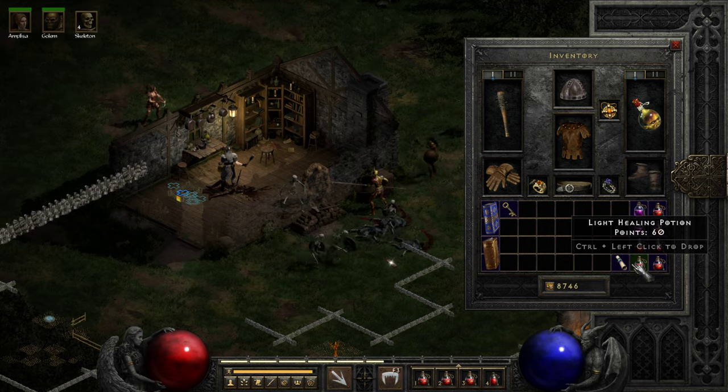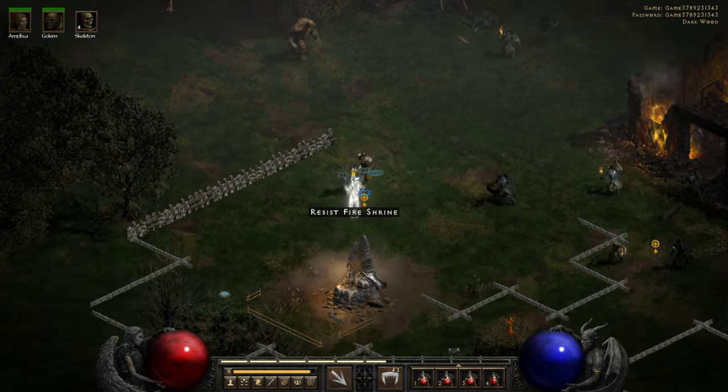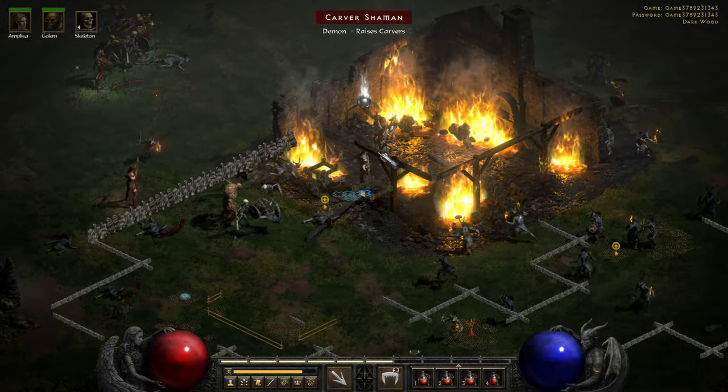There's a dead rogue in here. Go ahead and drop that cause I don't need it. I need to get in there and kill off that shaman.